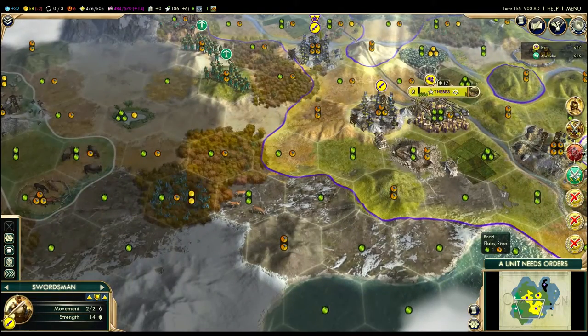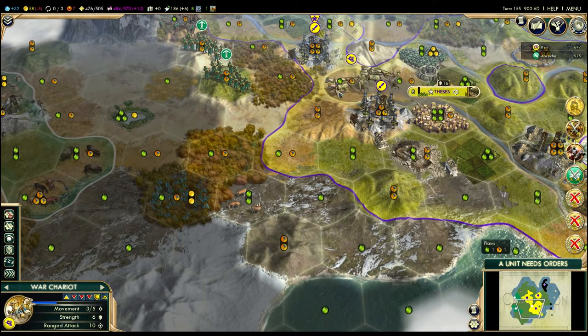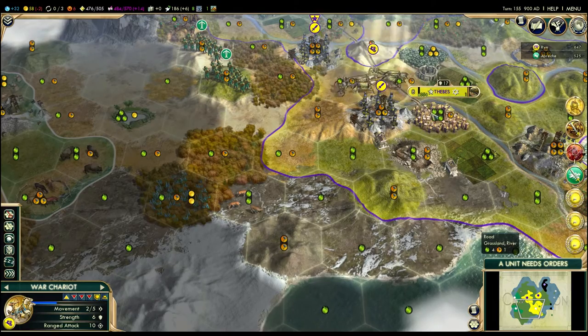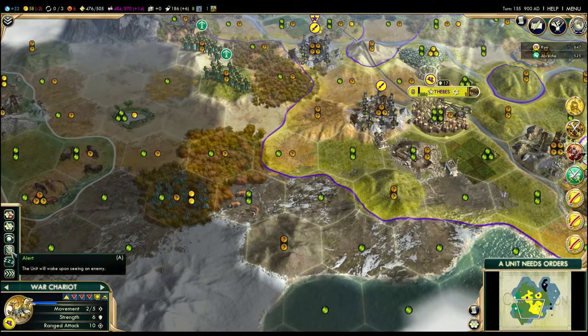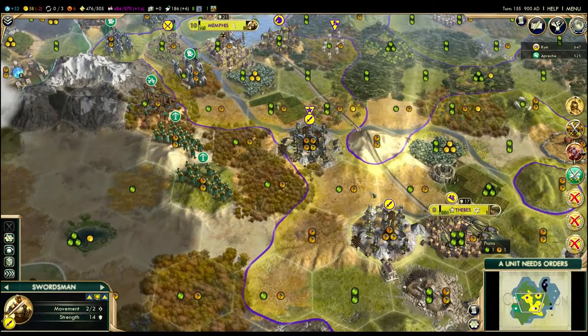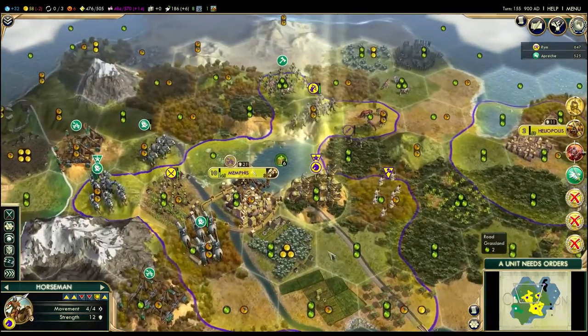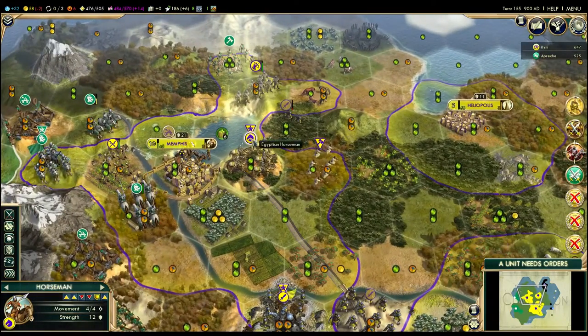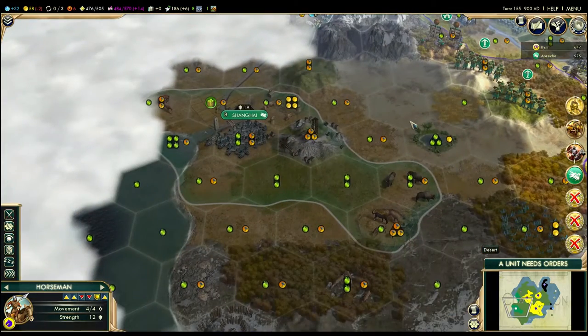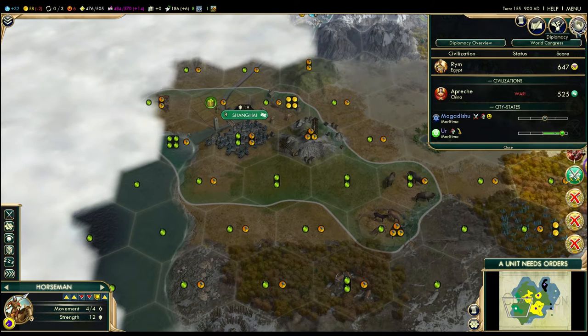I don't think he has any units off this way. I want to leave this guy here because that'll keep my unhappiness down. I will actually move this swordsman up this way to prepare to come in from the back. This horseman is interesting — he can't do a lot of damage yet. If I could sneak him around, I could start pillaging Scott's stuff back here, which might slow him down. I don't know how many horse resources he has.